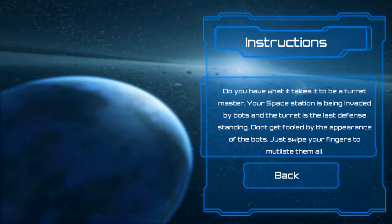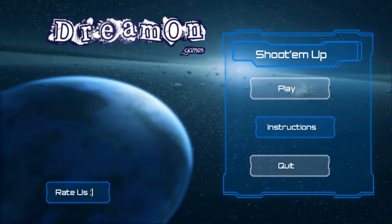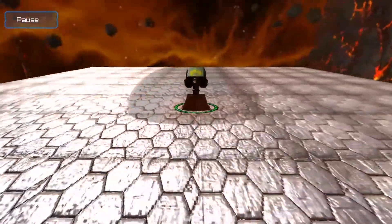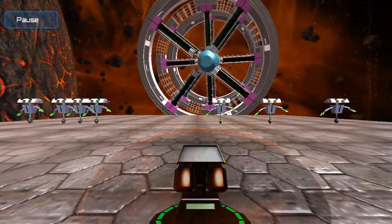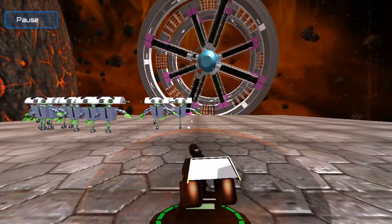Now we are on the space station in this game and we have two kill bots which are invading our space station. We can see a molten rock structure over there which is scorching hot. This structure looks like a planet, and we have a big ring just in front of us.